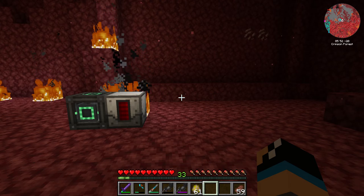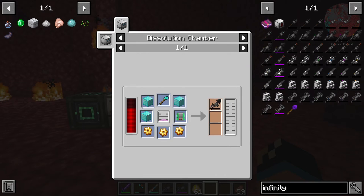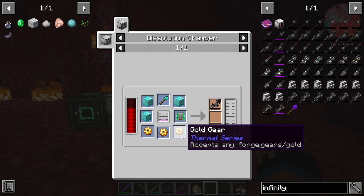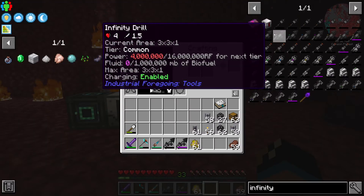Hello guys and welcome back to another Industrial Foregoing tutorial. In this episode we will take a further look at the infinity drill. The infinity drill is created by 3 blocks of diamond, 1 diamond shovel, ranged on tier 12, 3 gold gears, and at least 2 buckets of pink slime.